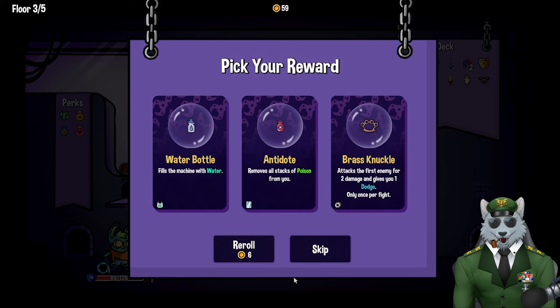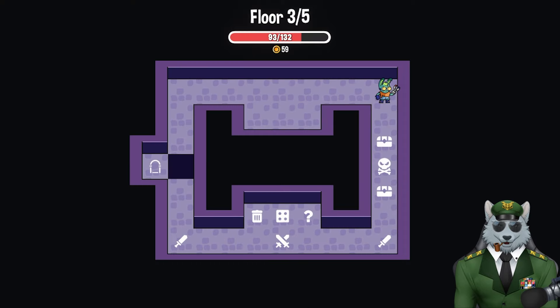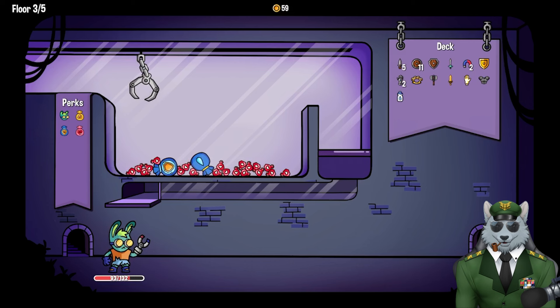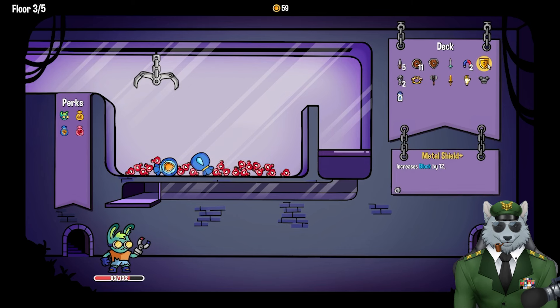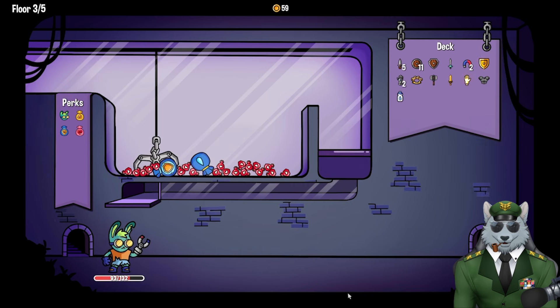Post-fight rewards: water bottle fills the machine with water, antidote removes all stacks of poison, brass knuckles attacks the first enemy for two damage and gives one dodge — once per fight. I'm going to use the water bottle this round because I want to separate items. I'm not sure what the gold shield does but I'm assuming it acts like a metal shield — let me try to grab it.